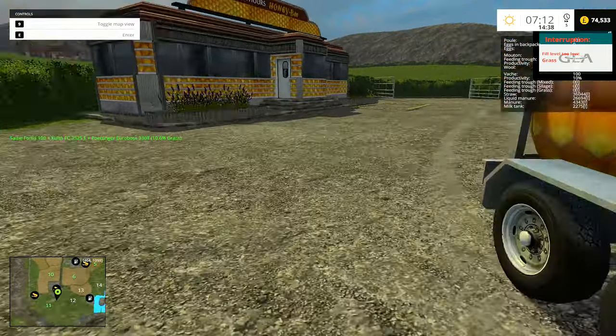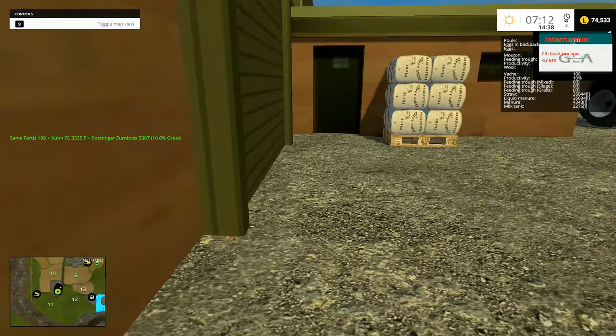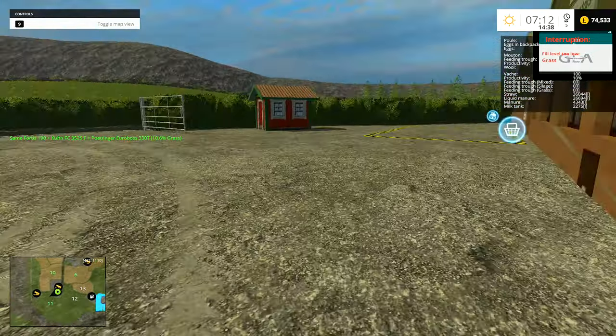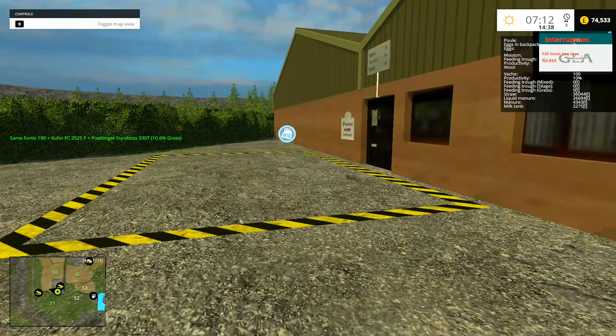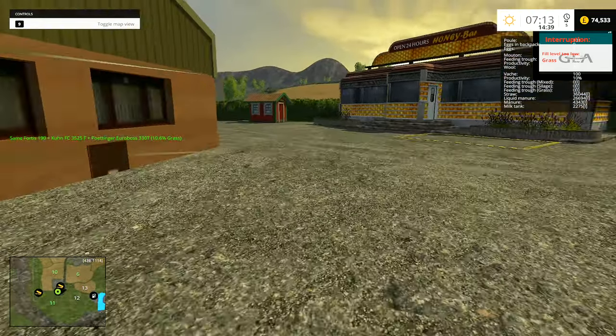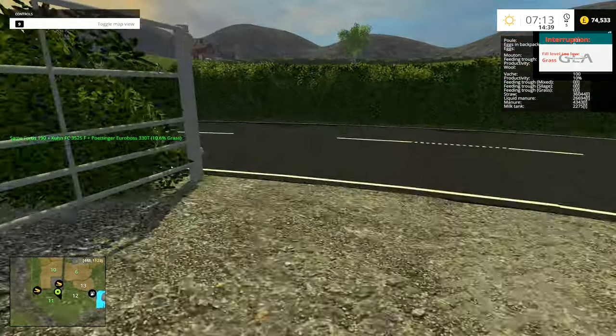That's the grain sell point there, and then you've got the eggs — they'll sell here. I'm not actually sure where we sell the wool. It'll be here somewhere — we'll figure that one out.